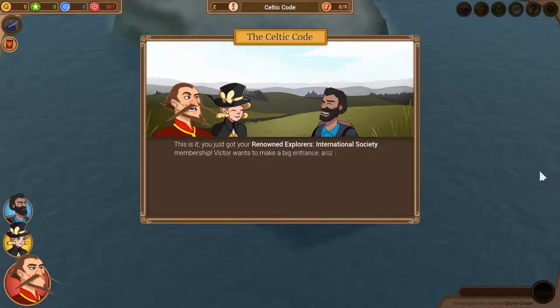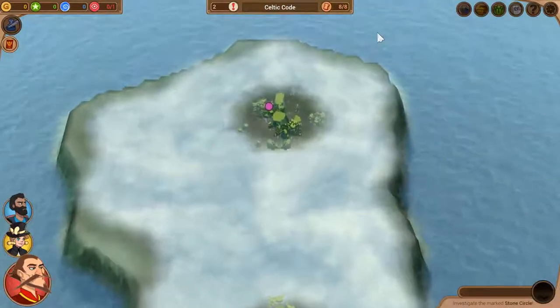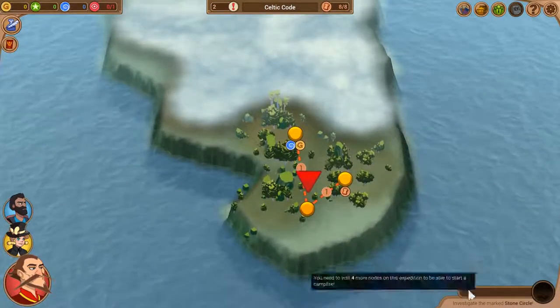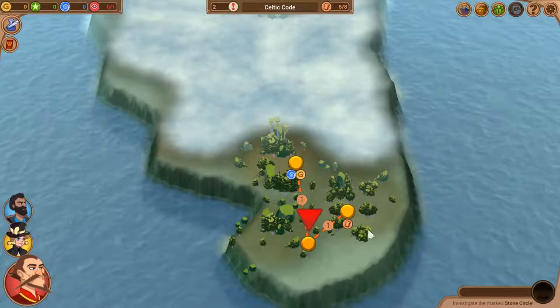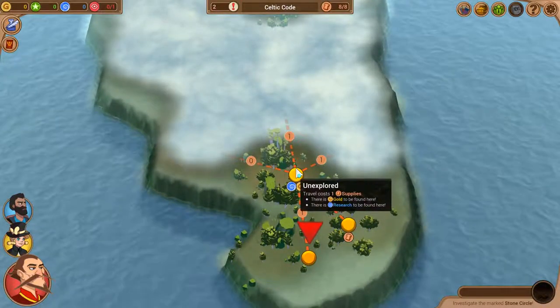You've just earned the Renowned Explorers International Society membership! Victor wants to investigate a mystic appearance — a druidic stone circle. Rumor has it the Celtic Druids set up a sect here long ago. After exploring a few places the meter at the bottom right will fill and you may start a campfire, which allows your crew to tell campfire stories that give powerful upgrades and sometimes start relationships. The way I learn these games is I keep seeing tutorial messages until I remember them.